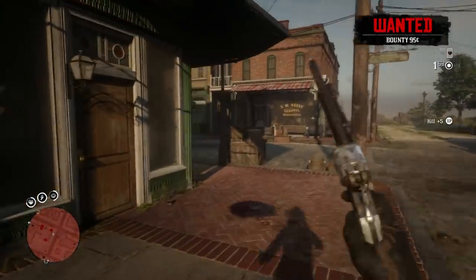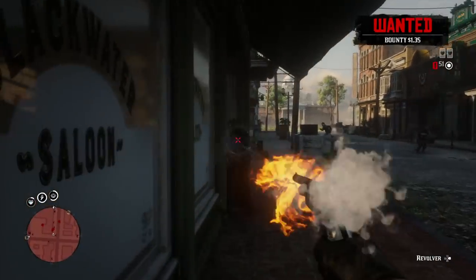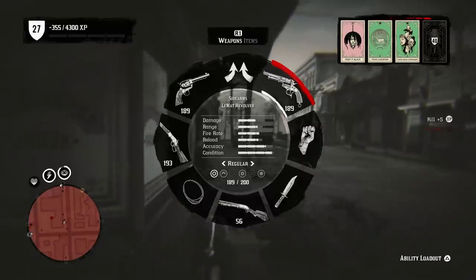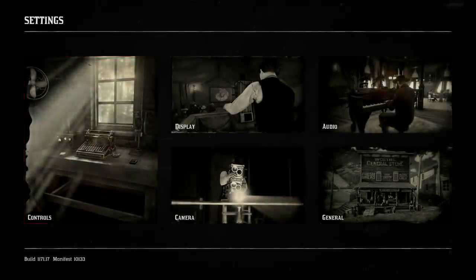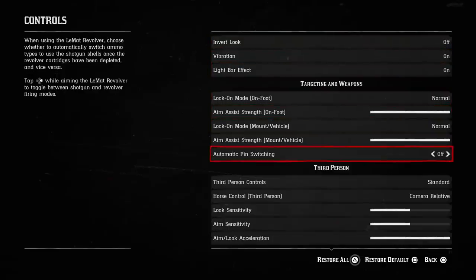Flipping to the shotgun is incredibly useful — if you run out of bullets, you can flip to that in an instant and you'll actually have one shotgun blast that might save your life. Rockstar actually added a new setting in this update that allows you to choose whether to automatically use the shotgun shell once the cartridges have been depleted and vice versa. What you have to do is go under Settings, then Controls, and once you're in Controls, look for the automatic pin setting in the targeting and weapons category.